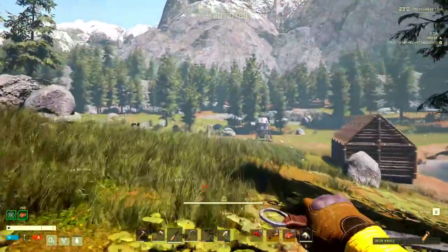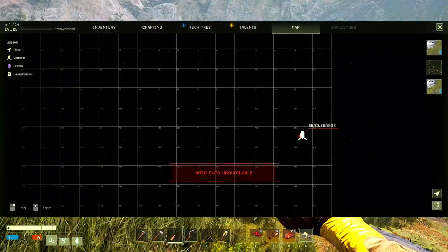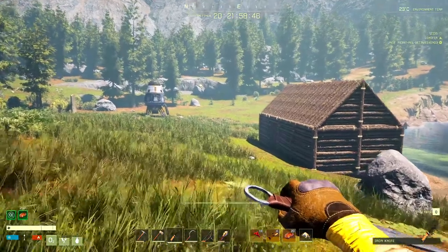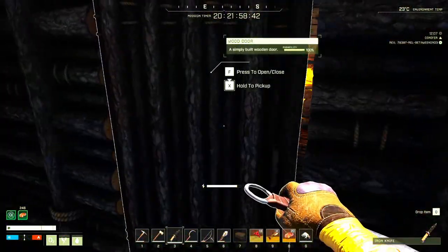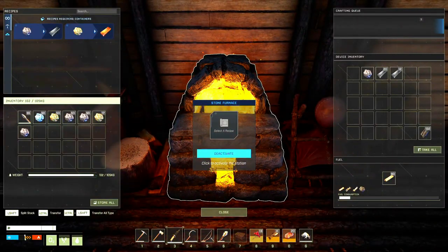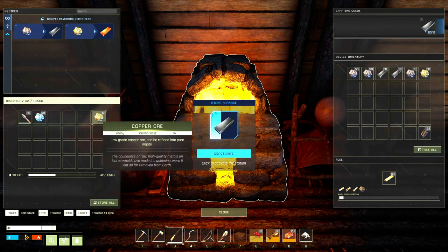Obviously the further out we go, we're going to be setting up different types of bases. A lot of our observation points as we get closer — our goal is ultimately to move up to I5, that's where we want to be. But right now we're just trying to build ourselves out and get as close as we can. Let's go ahead and throw all of this in here — iron, copper.